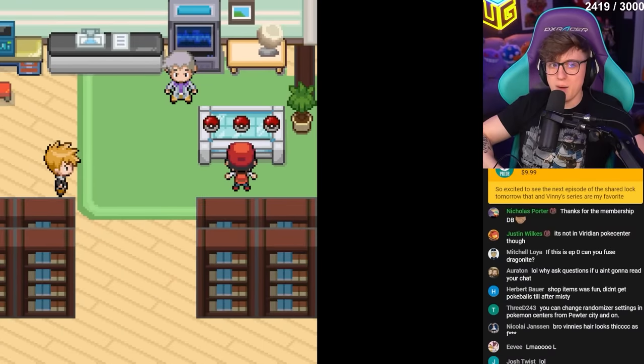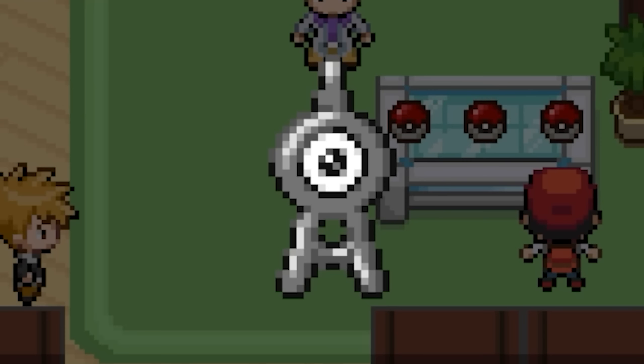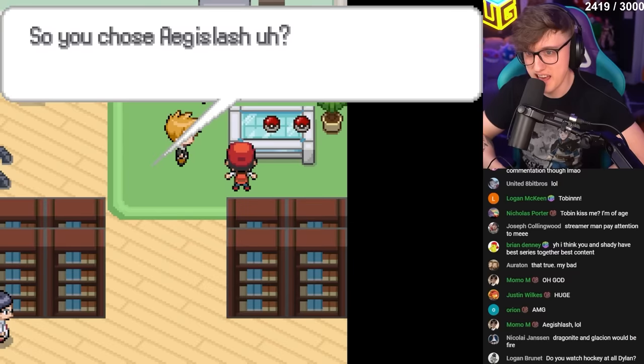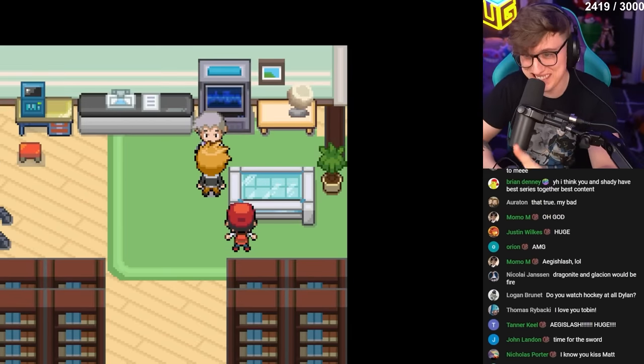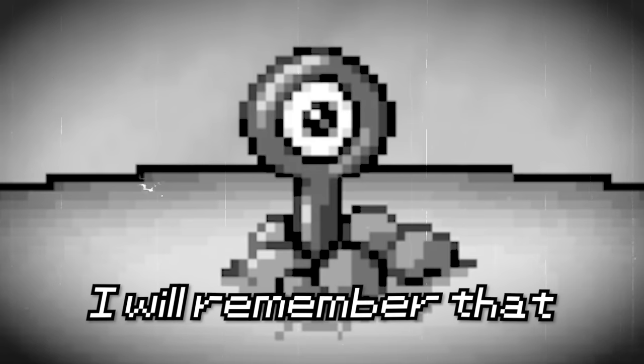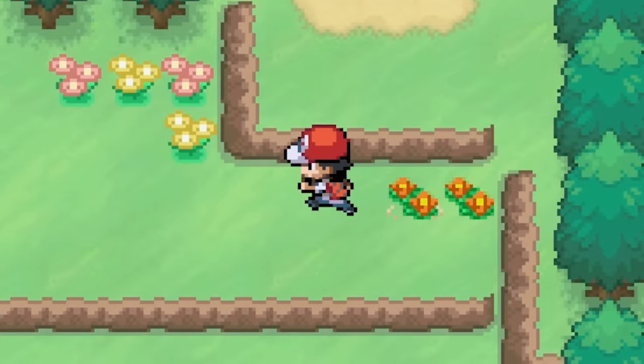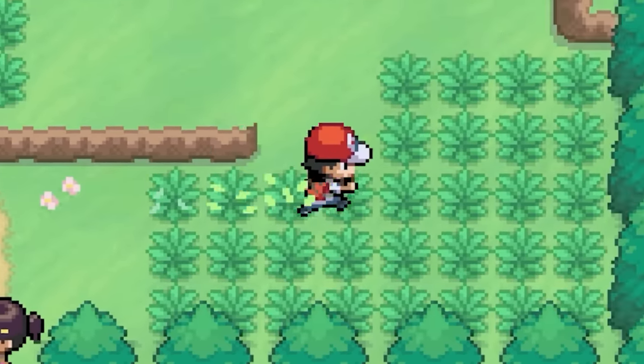We started off our journey like any other Pokemon game, grabbing our starter and the choice was obvious — awful, terrible, and god tier. Then our rival starts off by fusing the other two Pokemon we rejected to create this abomination known as the weakest Pokemon ever. We then proceeded to get Pokeballs and headed to the first route to see what we could fuse with our starter, Aegislash.